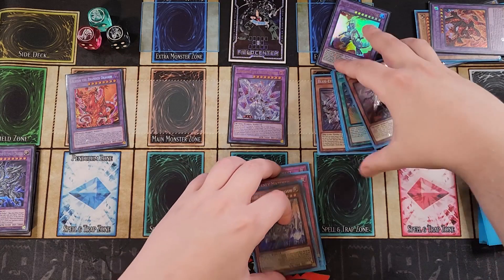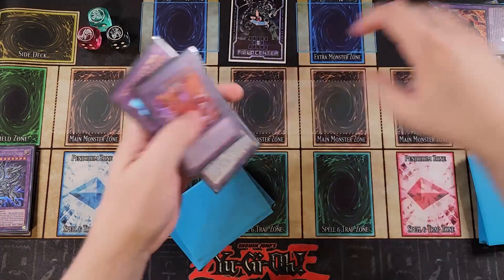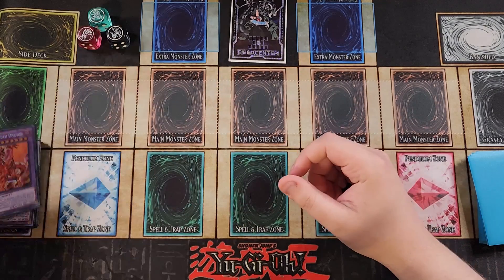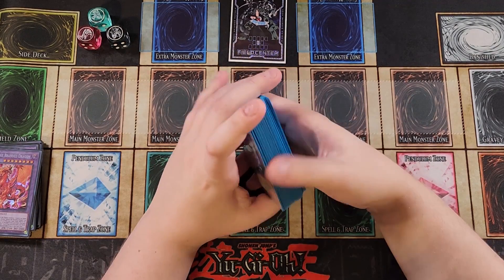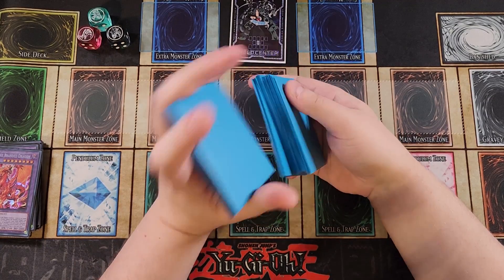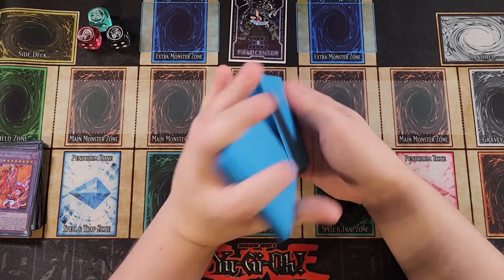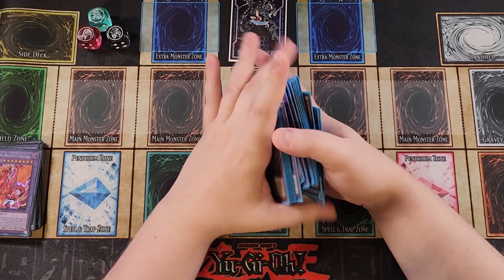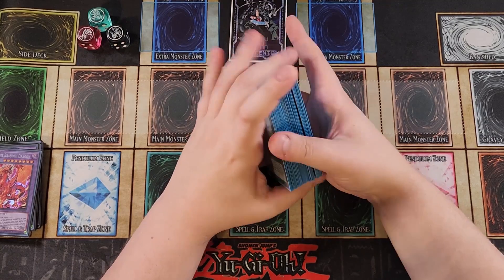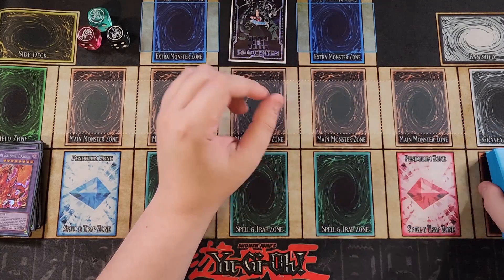That is Blue-Eyes. Let's go ahead and shuffle up for one last test hand and see what we can do. We've gone three for three — can we go four for four? Let's shuffle it up. Make sure I don't have any extra monsters in the main deck. Pile shuffling would be optimal, but we're just going to shuffle it up to show you guys what would happen between duels just in case you forgot to pile shuffle.